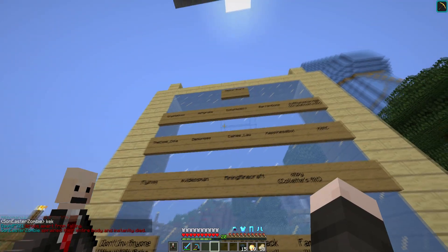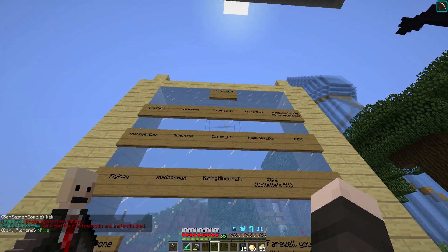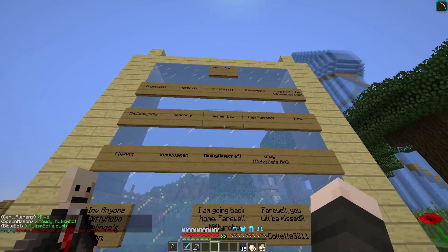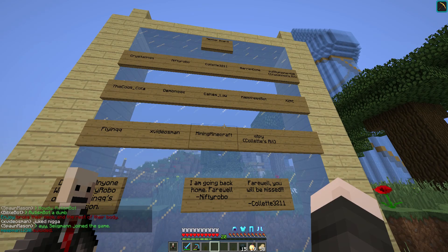We have Crystal Link, Nifty Robo, Cola at 3211, myself, the Cook Cola, Demon Q, Kane's Law, Happiness Bot, XCRC, Flying Q, Xvideos Man, Mine in Minecraft, and then two alts from the other players.